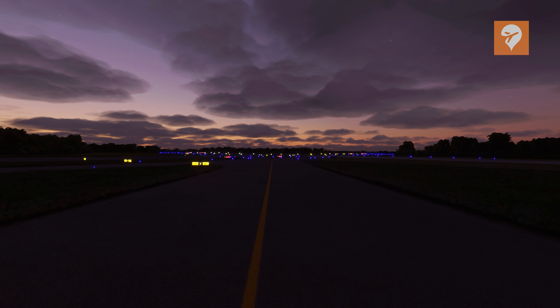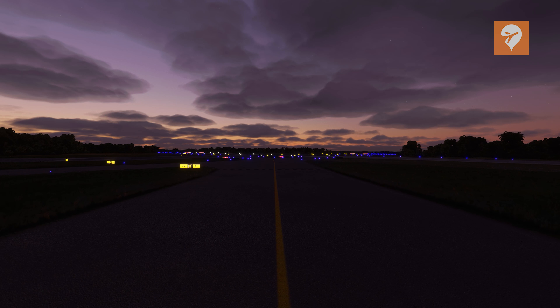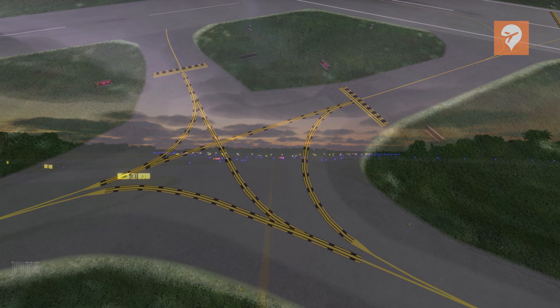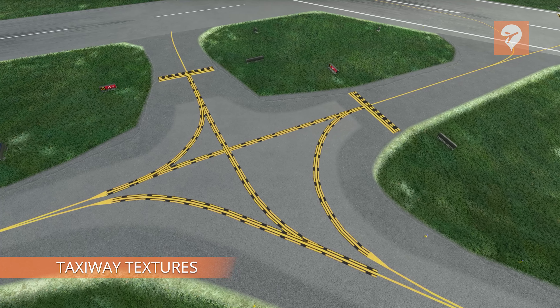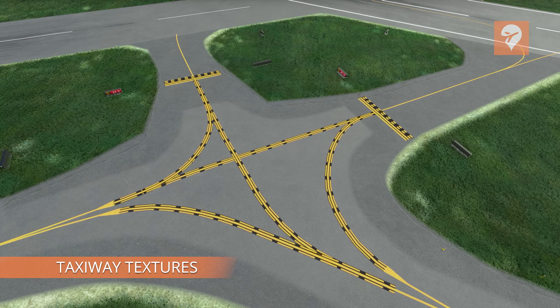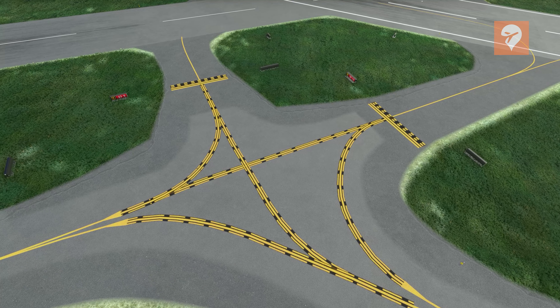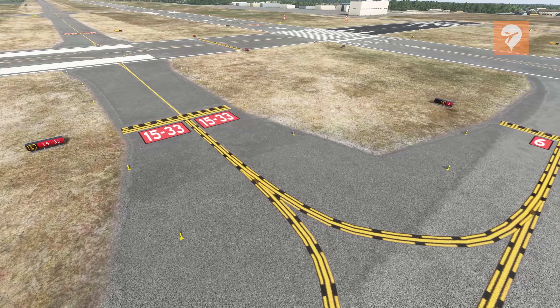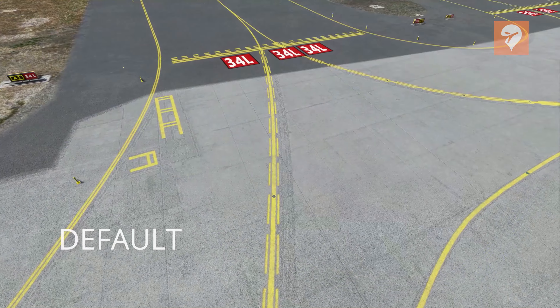The biggest upgrade for me is how much detail you get on these signs. They give you, the pilot, so much more detail than the sim gives you by default, which can really enhance your flying experience. Additionally, there is a wide range of signs that show up, including some new sign types that weren't present in the sim previously, adding realism as you taxi by.